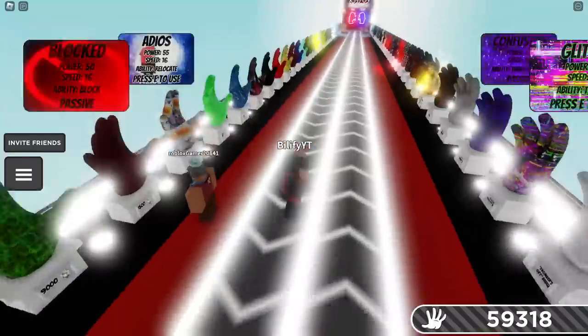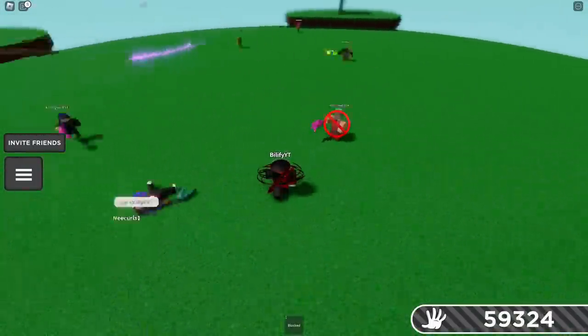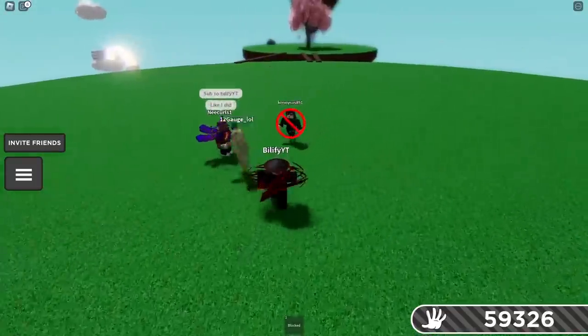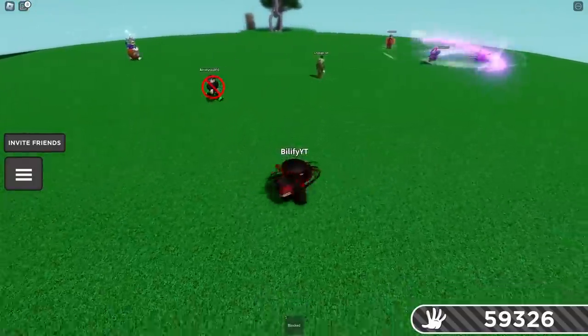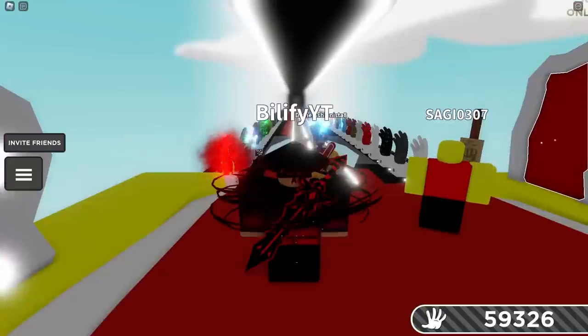On the Block — I'm anticipating that the ability is gonna be able to bypass the block. Oh, it saves you from the ability. Interesting. So Blocked absolutely works. If you do have a single Goober targeting you, Blocked will absolutely work for you. But if it's multiple Goobers targeting you, Blocked might not be the option.